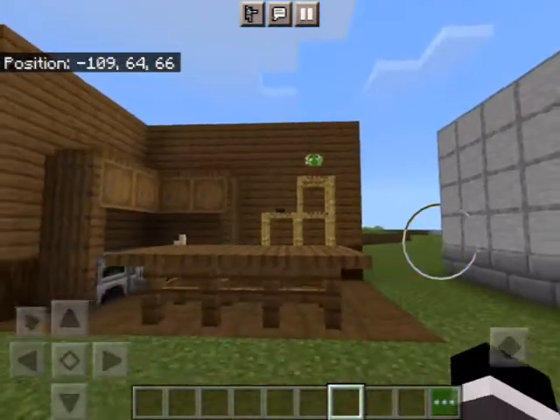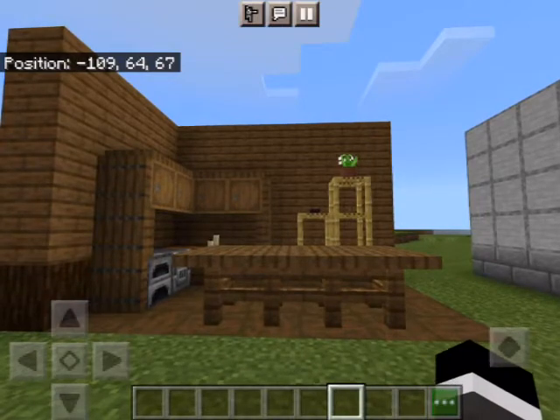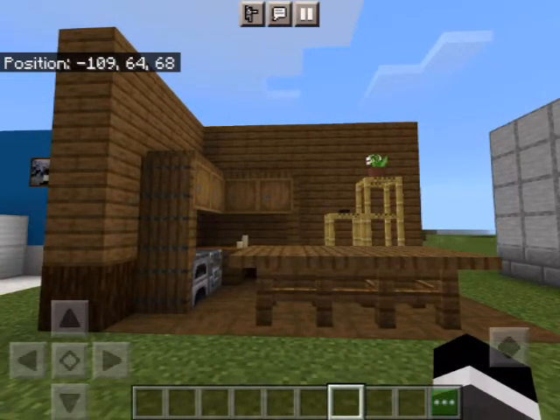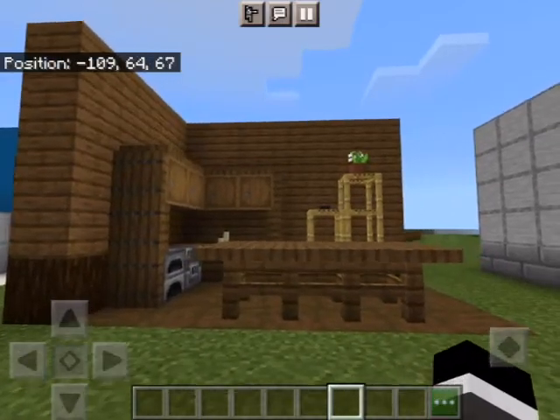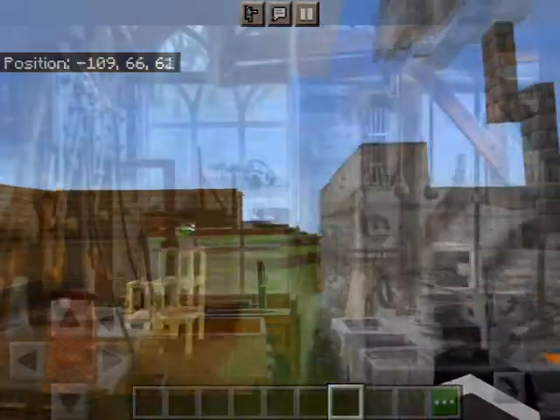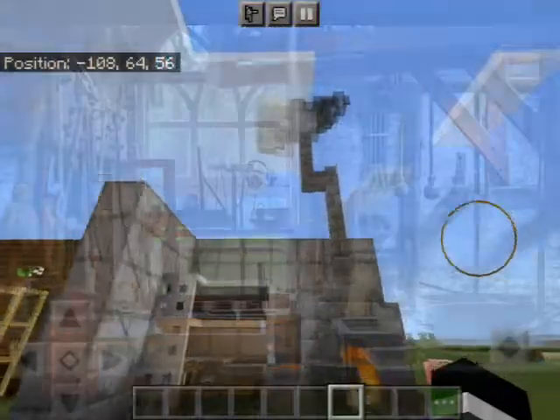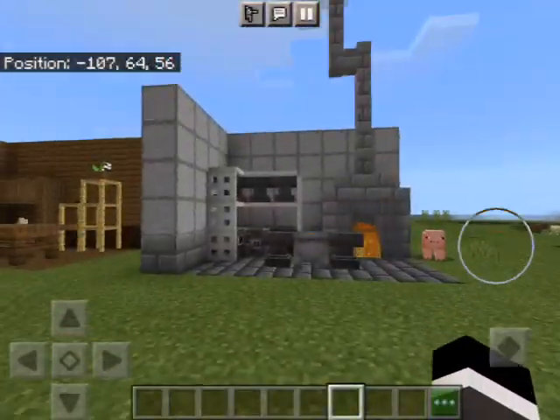I would imagine this kitchen being used in a cabin in the woods. The next one isn't really a kitchen — it's more like a door and forge type of thing.